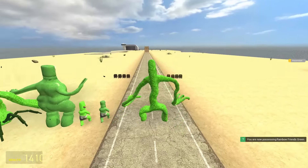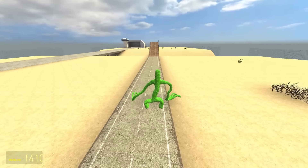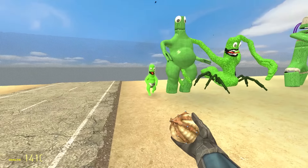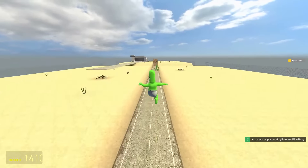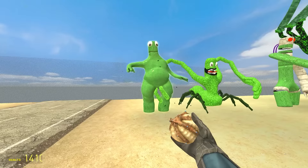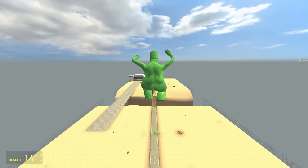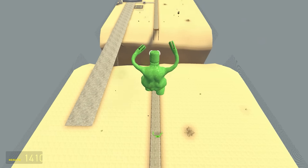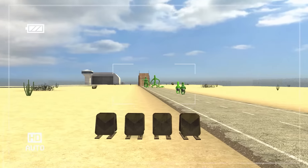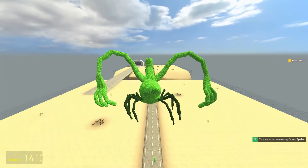We begin with regular Green — he'll set the benchmark. He's not gone as far as Blue. Now the Baby Green — he's scared, but this one has a longer head. Will that help? Oh, he bounced off Chunky Green. Chunky Green has a muffin top, and the jump is sensational — he's beaten regular Green. Don't judge a book by its muffin top.